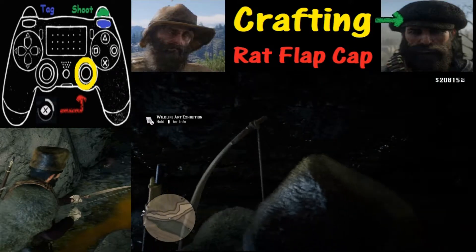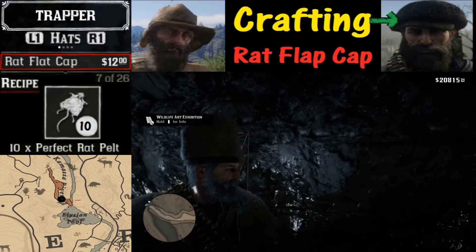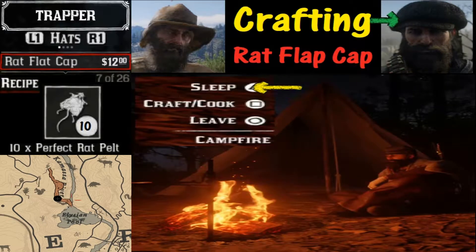So we got three perfect rat pelts right away. You can either go inside the cave and hunt in the dark to get a bunch more, or alternatively you could set up camp outside, get some rest, and then come back and get even more perfect rat pelts — this will reset and respawn them.